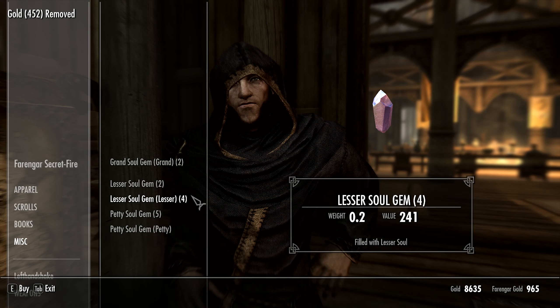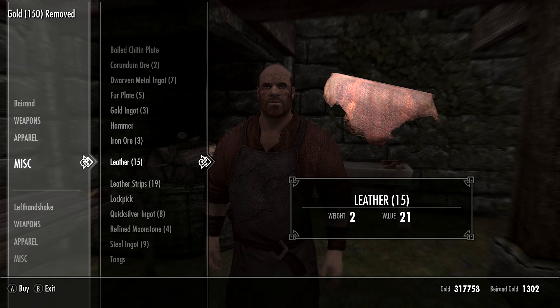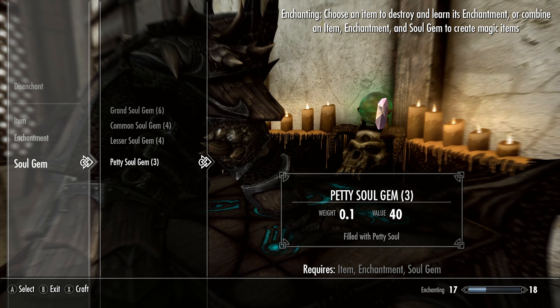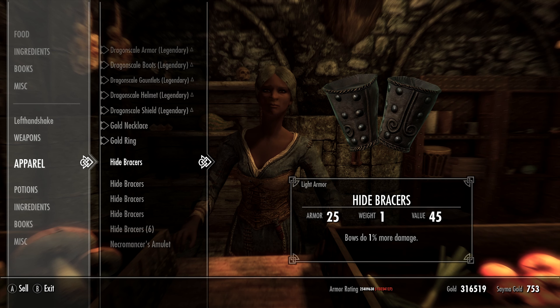So, the process is basically this: travel around all the towns and cities buying your filled soul gems and smithing materials, smith a bunch of items, enchant those items, and then travel around the map again selling the items and using the money to buy more soul gems and materials.